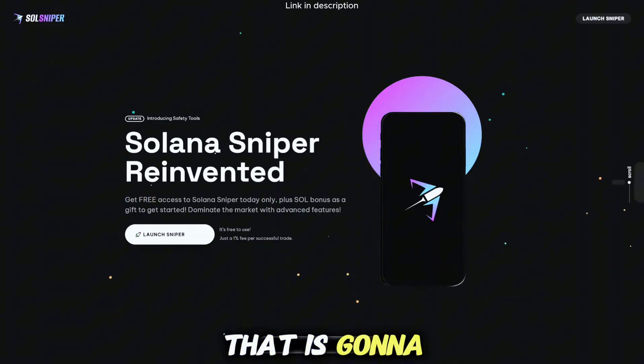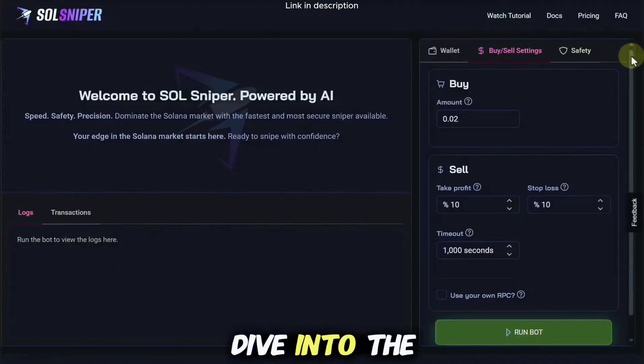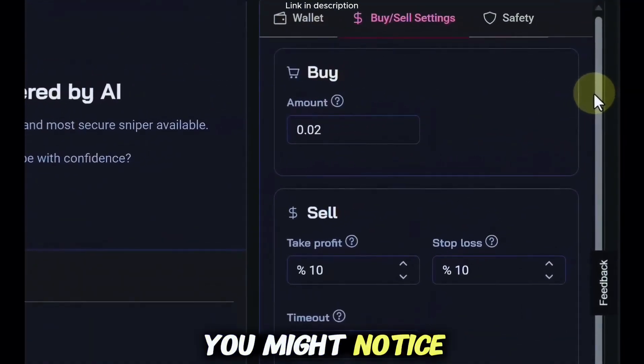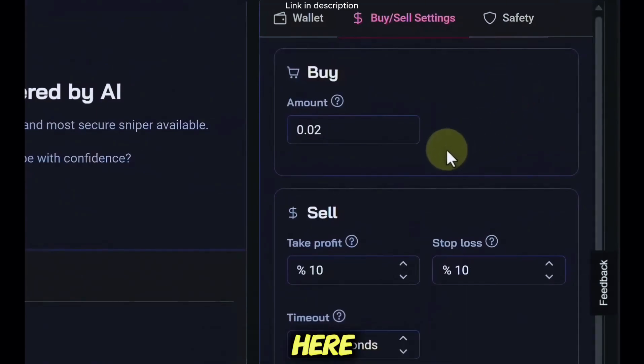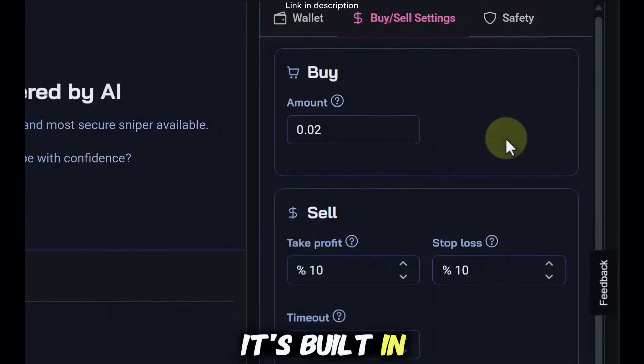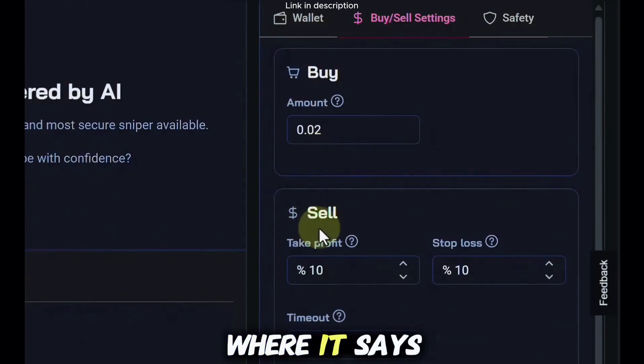The one thing Soul Sniper is ridiculously good at is saving you time. If you've used Soul Sniper before, you might notice a couple of things missing — the priority fee and slippage are no longer visible. They're built in under the hood, so we no longer have to worry about them. In this field right here is where we set the buy amount; mine is currently set to 0.02.